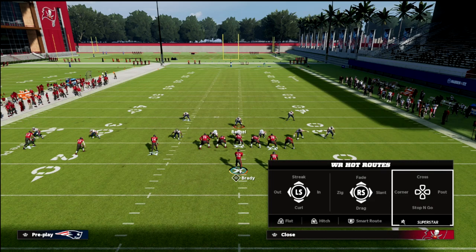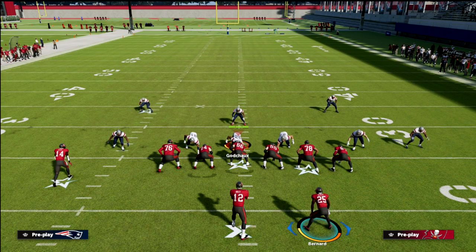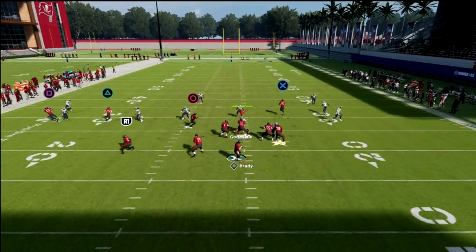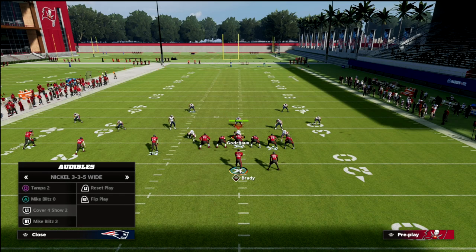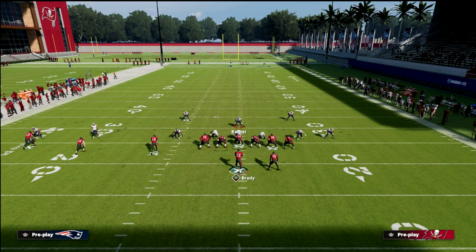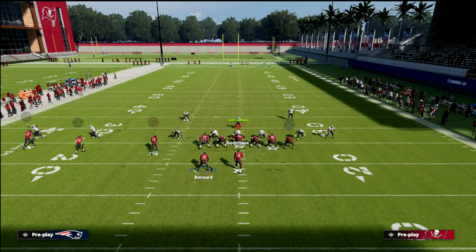If you have Hot Route Master, go ahead and put him on a Hot Route Master or Slot Apprentice post out there, as you can see. If you don't have it, you can just run this out of PA slot corner — it's fine. Here's the play art. What you're going to notice is that the user is going to try to take this away with their user defender, but they basically have to run the route regardless. That allows your quarterback a lot of flexibility in how you're going to attack this.